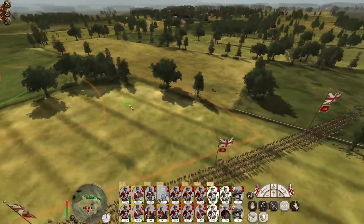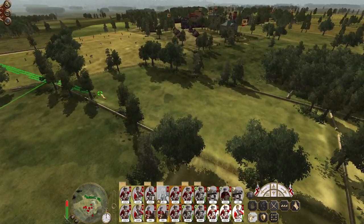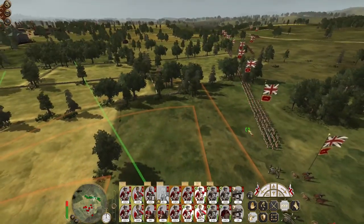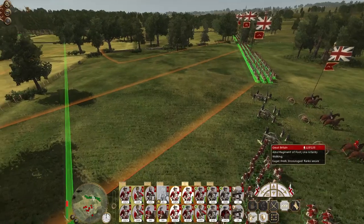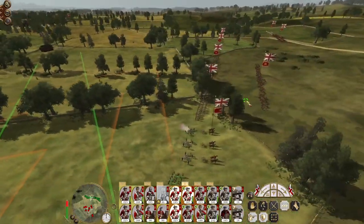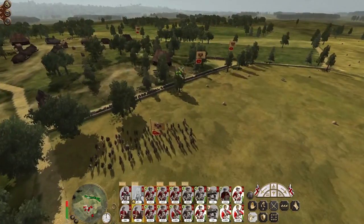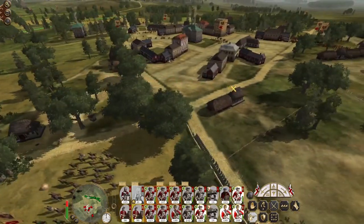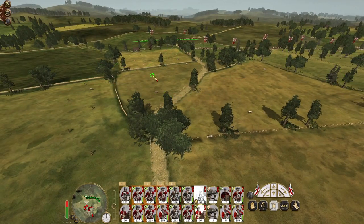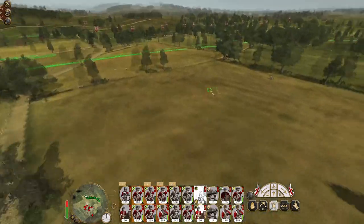Let's begin the offensive. My artillery can engage at range, although it looks like they don't really have any targets they want to shoot — one gun has got a target. It looks like they've fortified this edge of the town, so we have to run this infantry up because they've got some light cavalry that might attempt to interfere.